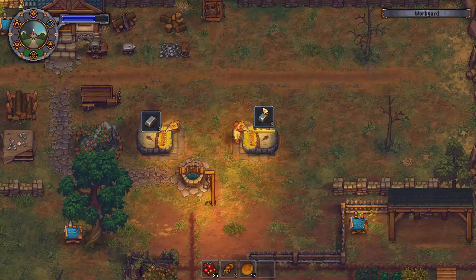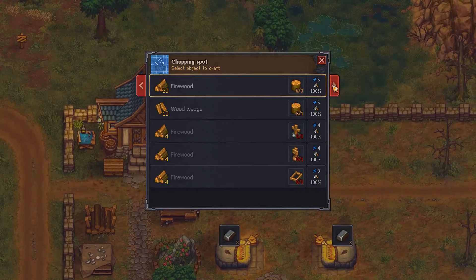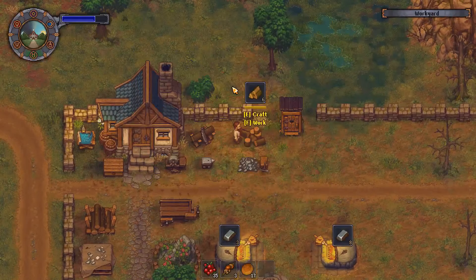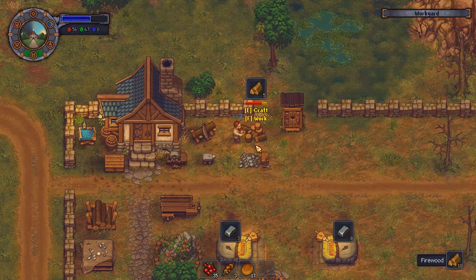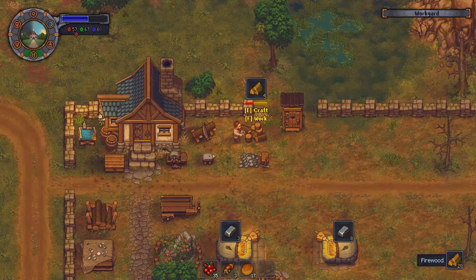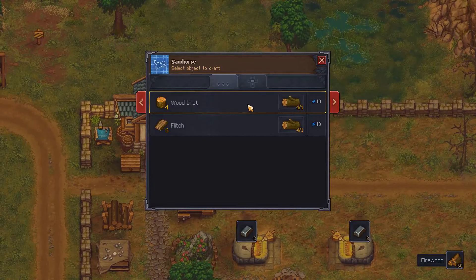As I still did not go and unlock the iron ore deposit — to which the coal deposit is close by — I am still relying on the firewood. However, once the coal will be at my disposal I will definitely make a coal run. Billets are, however, always going to be necessary for the crematorium.